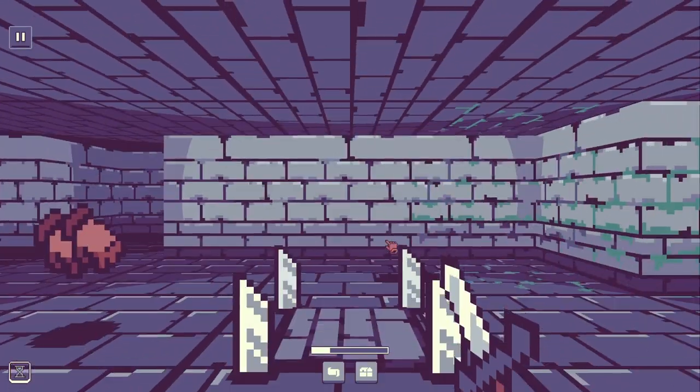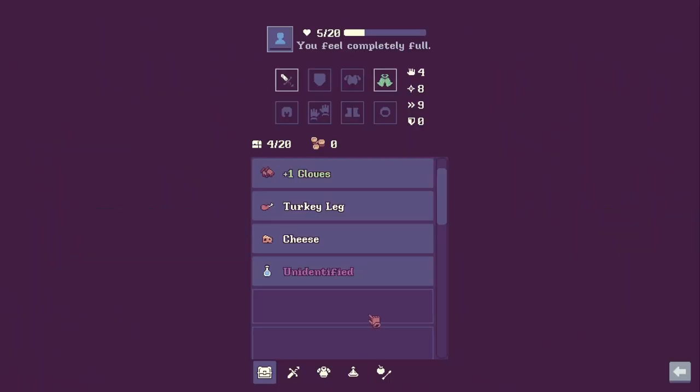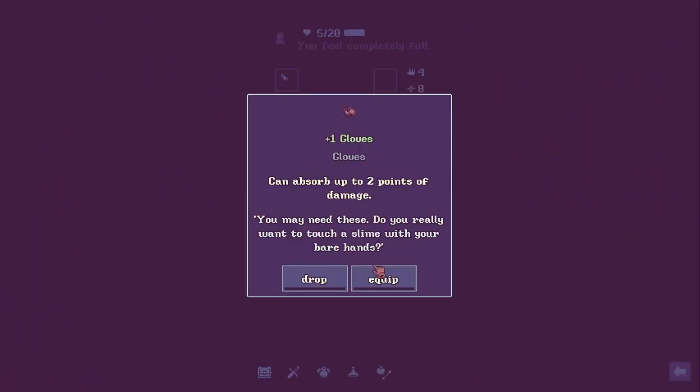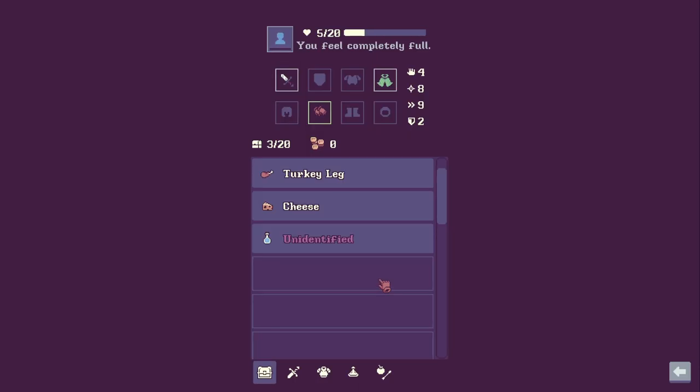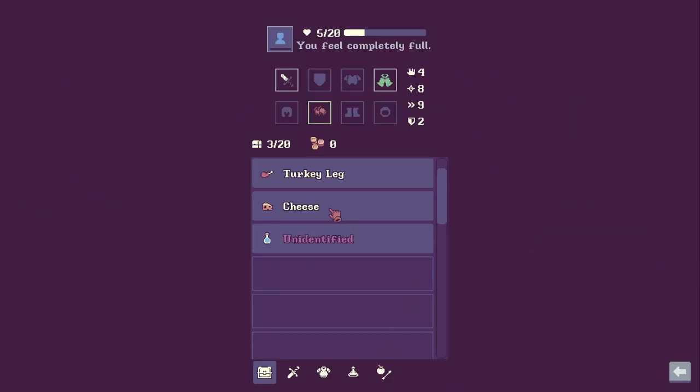Ouch — that was a trap. Wow, that hurts. You can absorb up to two points of damage — you may need these. Do you really want to touch a slime with your bare hands? Oh, those are gloves. Why did I read those as gloves? Okay, let's eat some more cheese.